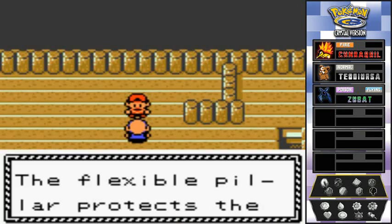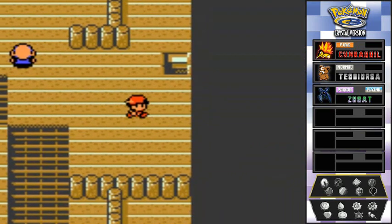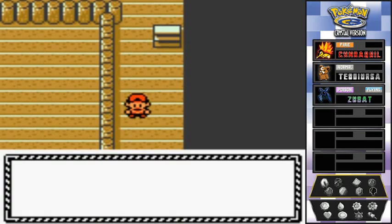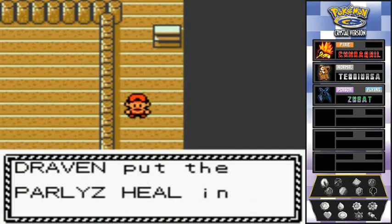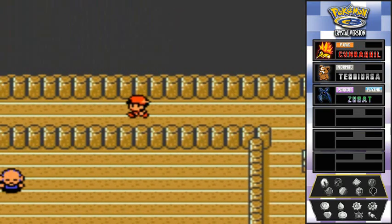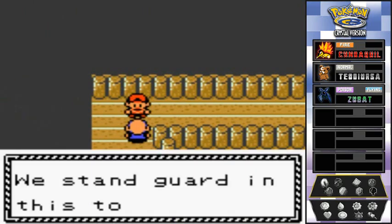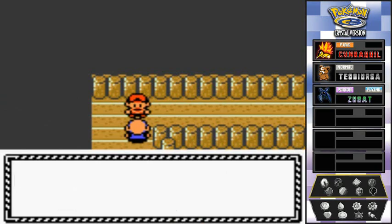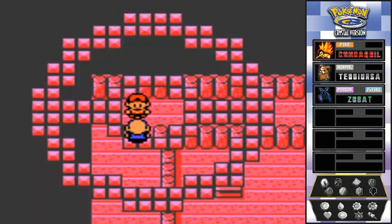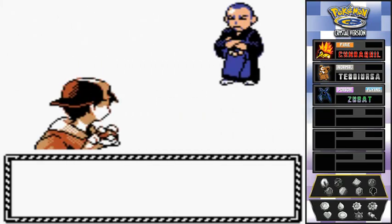He mentions the flexible pillar that protects the tower even from earthquakes. Moving forward, you'll find a few items — here we have the Paralyz Heal. I haven't been paralyzed yet, which is a good thing. These sages sound so mystic with their wisdom and everything.